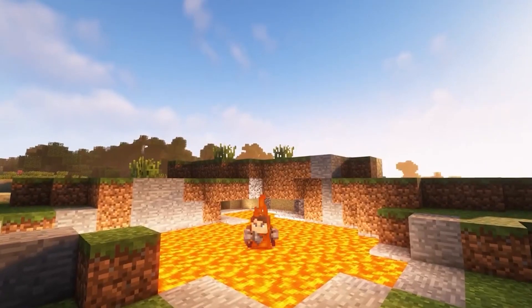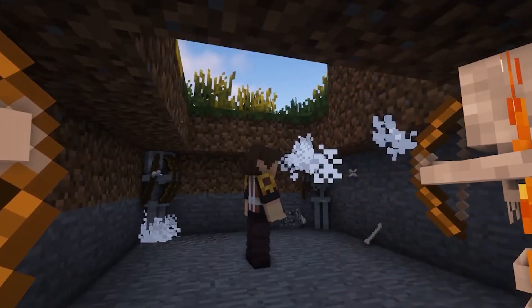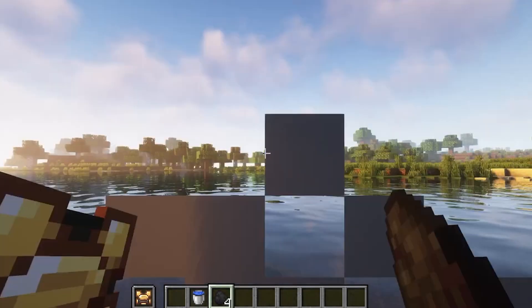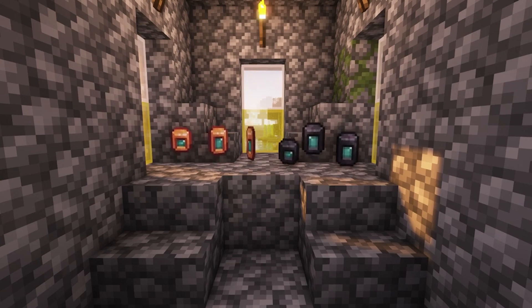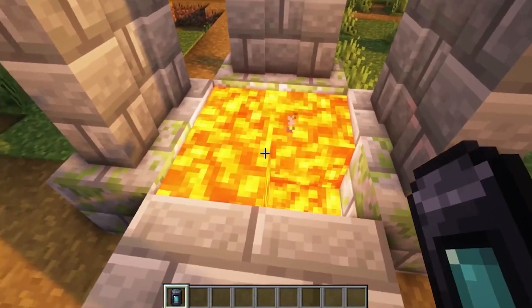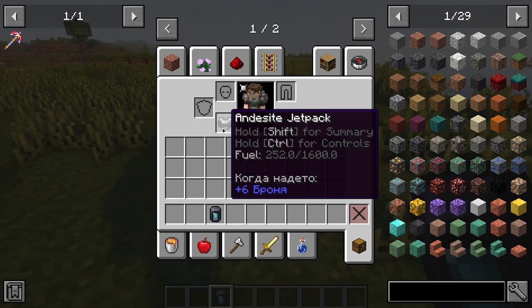By the way, you can view the guide to the last version of this addon by following the link in the description or in the annotations. Jetpacks, exoskeletons and the rest are now powered not only by coal but also by water. Now they can be fed with special capsules added in this update - there are large, medium and small ones for water, as well as for fuel. If the stock of one or the other runs out in your tools, the capsules will be spent automatically.